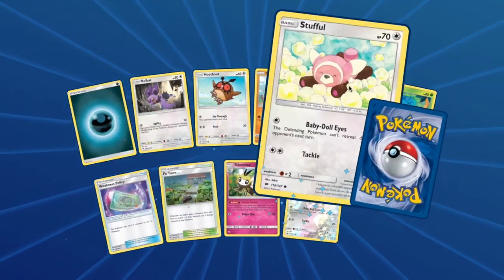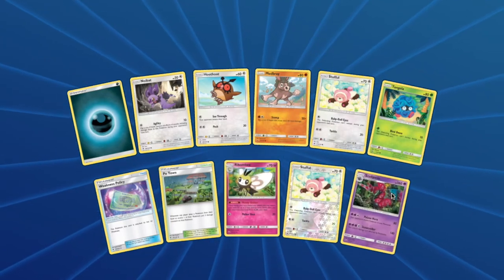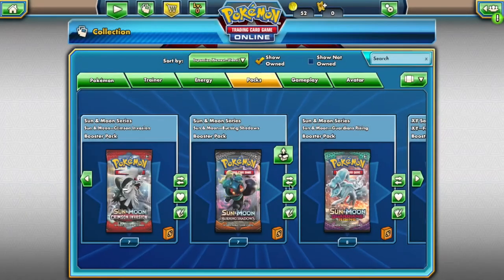From Burning Shadows you will have access to: Noibat, Hoothoot, Mudbray, Stufful, Tangela, Rhyperior, another Stufful, and Scolipede. Nice pull right there — got some speed in that pack.